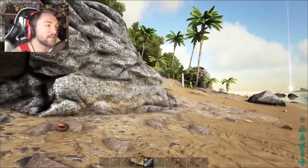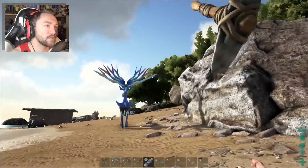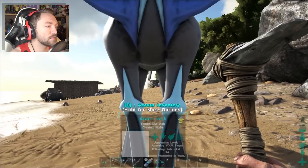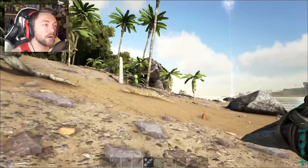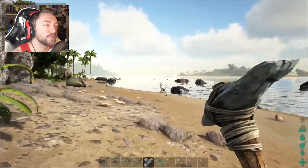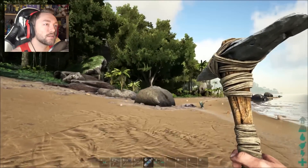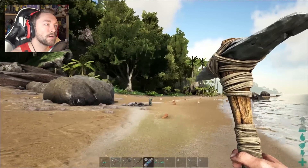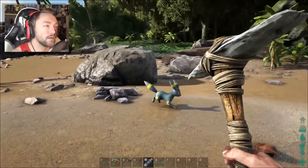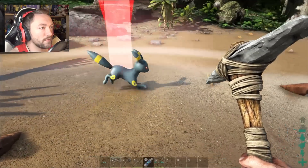We have to kill some Bellsprouts for meat because I don't have much, and for some reason the Pokémon don't need meat anymore — I don't know if it has something to do with an option I changed, but they're no longer hungry, which makes it a lot easier. We might have to get rid of this Umbreon because I don't see too many Bellsprouts to harvest.